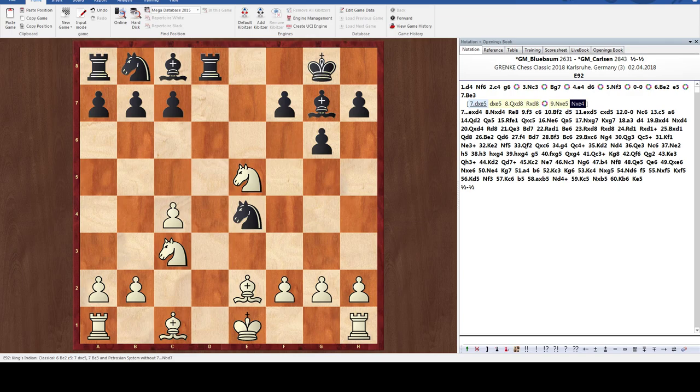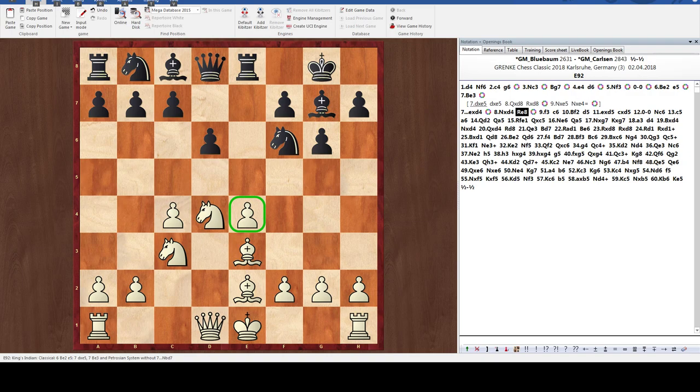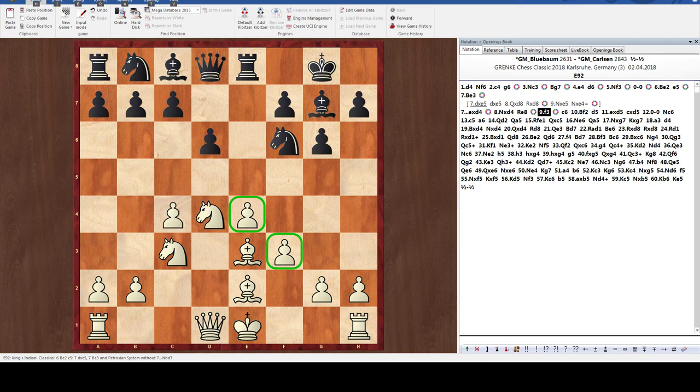Instead, white developed with bishop to e3. White's development is pretty good — all four minor pieces are in play and the plan is simply to protect the king. Black played e takes d4, challenging white's control of the center with pawns, which was a direct threat. Knight takes d4 was played, and now black played rook to e8, attacking the e4 pawn. Black is both developing, challenging the opponent's control of the center with pawns, and creating a threat. White plays f3, simply reacting to the threat, and black plays c6, now trying to control the center with pawns by planning d5 to challenge the e4 pawn.